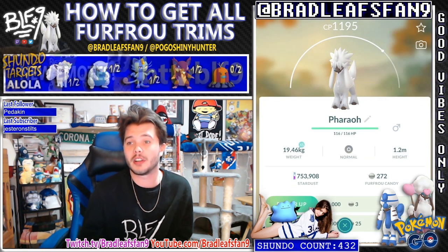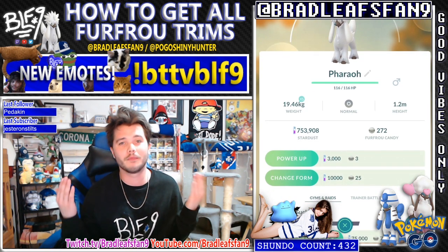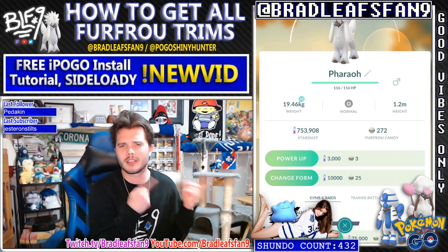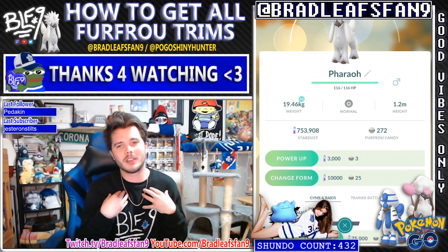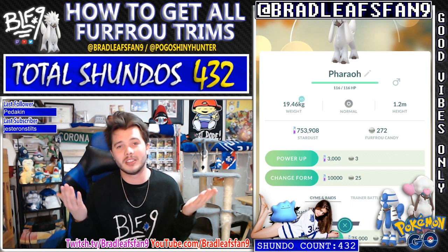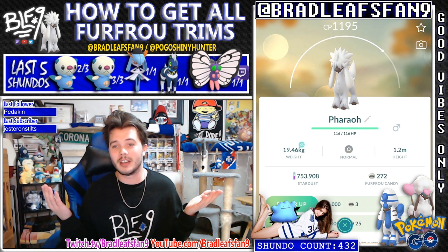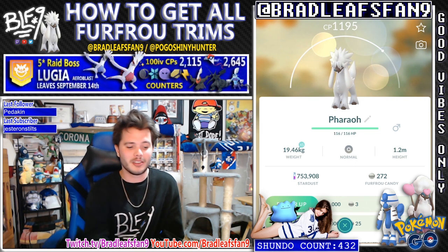As you can see here, if you've already looked at your Furfrou, you'll probably go down to see 'change form' there. 10,000 Stardust, 25 Candy - that's all it takes to change it. Not too bad, but if you think about it, if you're doing nine forms, that's going to be 90,000 Stardust. So I'm doing this in a different account because I don't really want to use that in my main, but some people want those different Pokemon - you can have one of each, it's kind of cool. Obviously I'll be going for Shundos once it can be shiny, but it can't be shiny yet. I know I showed you the shiny forms to at least show you what they look like. They're basically Furfrou but the white fur is black, and then the brownish looking paws and face are actually white. That's what the shiny version looks like, so that'll apply to all the other forms as well.